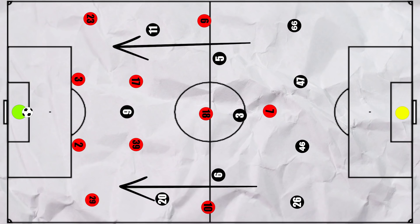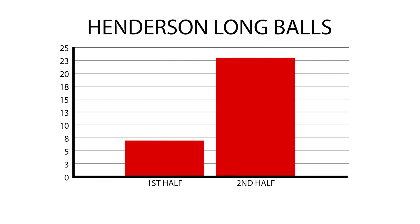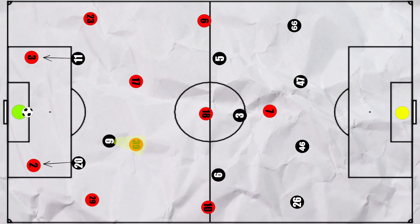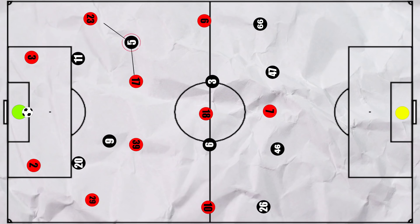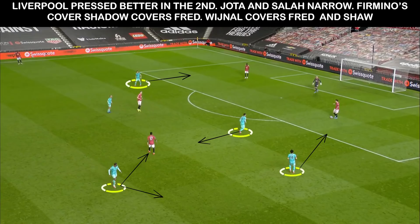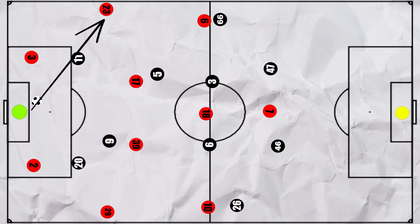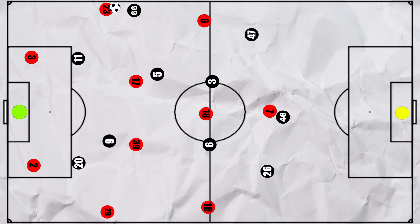But in the second half, Liverpool's pressing game was strong, partly shown by the difference in the amount of times Henderson was forced long compared to the first half. With Lindelof and Bailly deep to receive, Jota and Salah in the narrow positions were ready to press, whilst Firmino dropped deeper to cover one pivot. The press shape could vary, as Wijnaldum could move into a halfway position to try to cover both Shaw and the second pivot, allowing Trent to remain deeper. This cut off all the high-percentage passes, so when United did try to force the short passes, it often led to turnovers in dangerous positions.